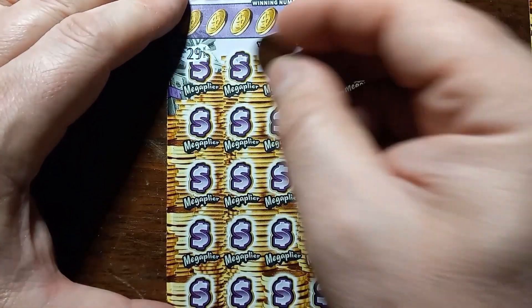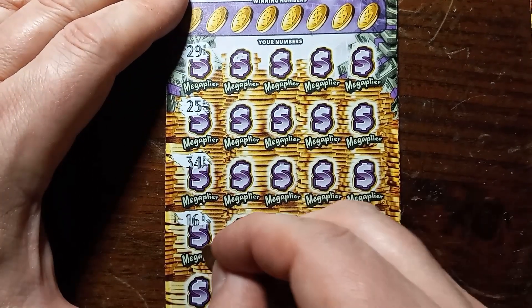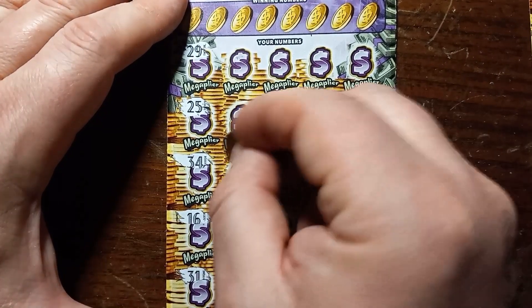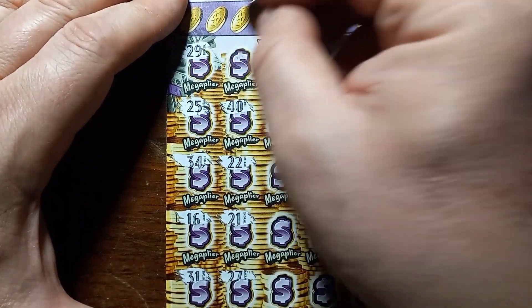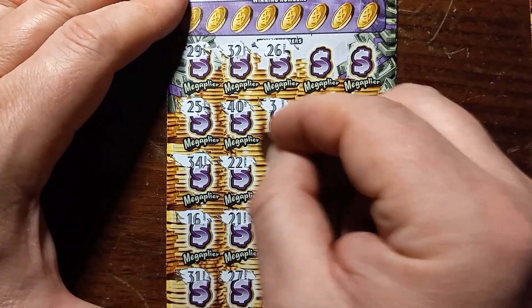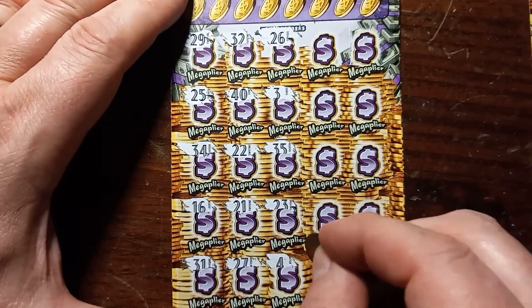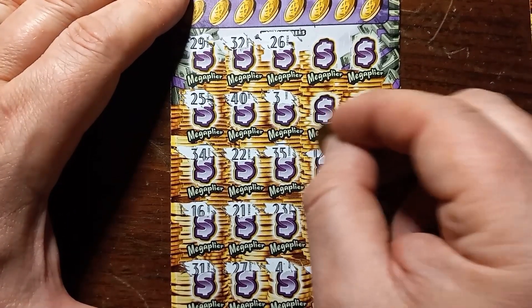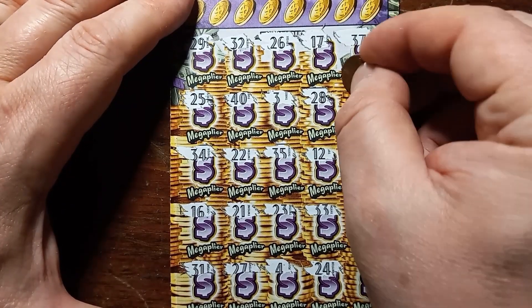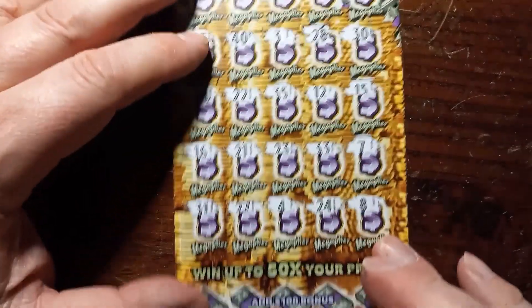Let's go stacks — you've got to save the session here! We start off with 29 on 29, then 25, 34, 16, 31, 27, 21, double deuce, 40, 32, 26, 3, 35, 23, 23, 4, 24, double 3, 12, 28, 17, 37, 30, 15, 7, and 8.